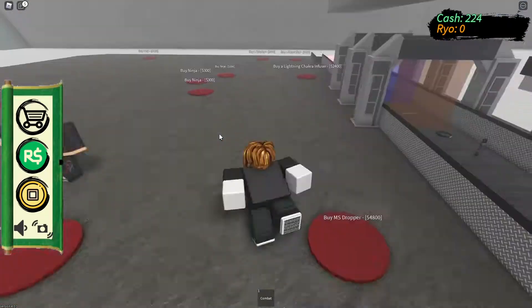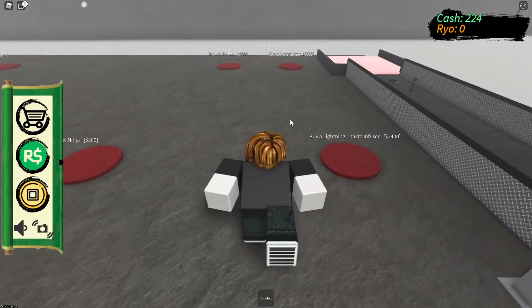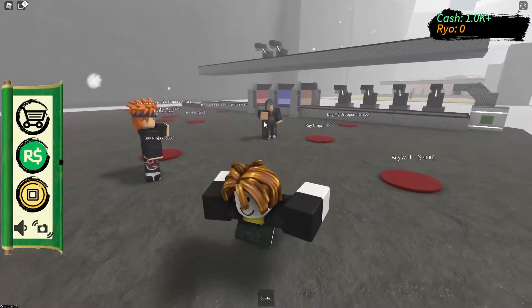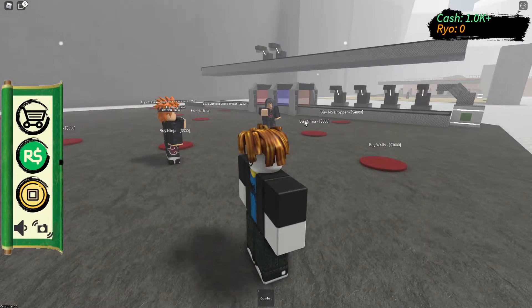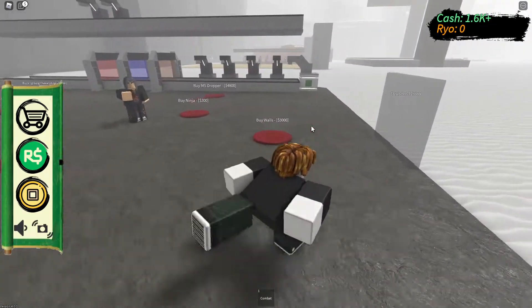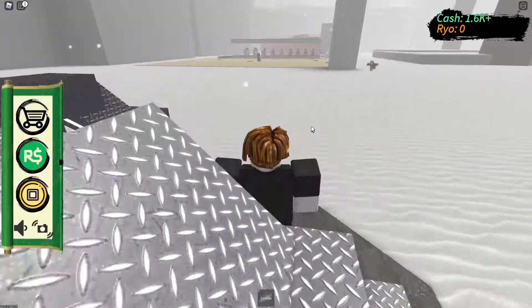Definitely by far my favorite Akatsuki member - there's literally no doubt about it. Now we've got the MS, or should we get the Lightning Tracker Infuser? Yeah, we're going to get Lightning and then Wind straight after that. We need 2.4K for Tracker Infuser and 4.8K for the MS or the Mangekyo Sharingan Dropper. We need to start building our walls too.